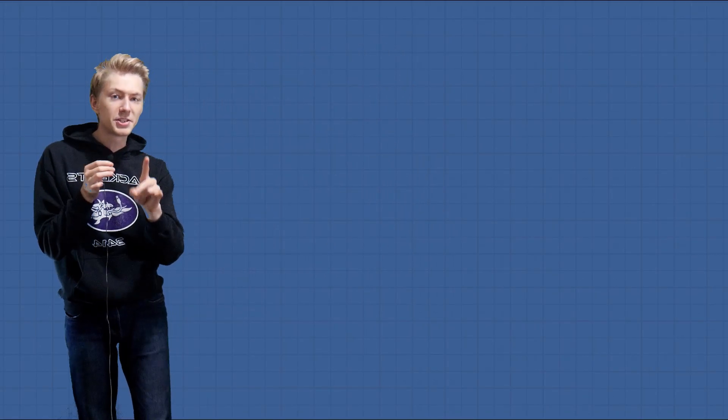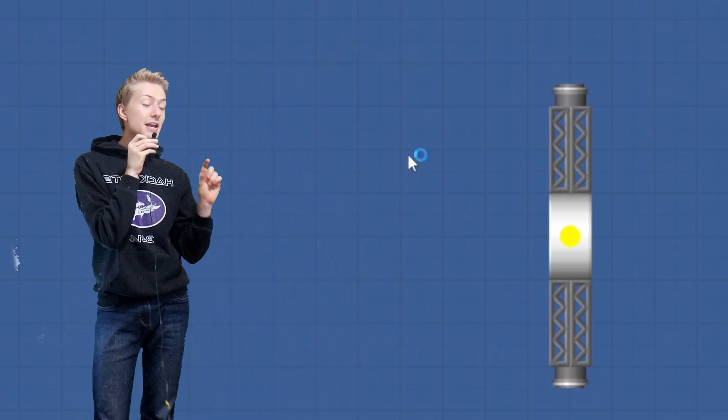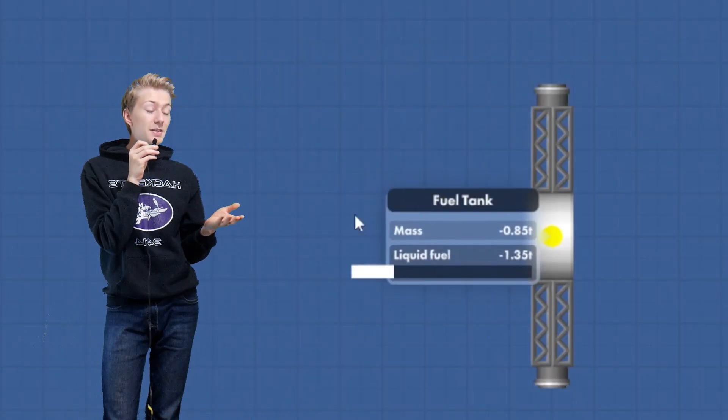Now let's go back to step two where we have to get the center of mass above the surface. To combat this, I'm going to add a negative mass fuel tank to offset the mass of the struts to make it relatively zero. From there we can add mass to the top of the anchor and it would automatically lift the mass up above the surface.